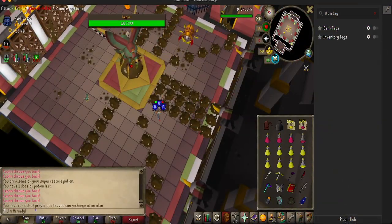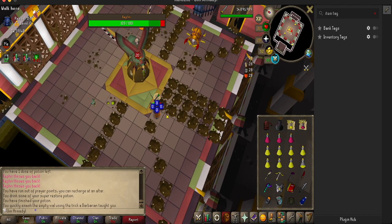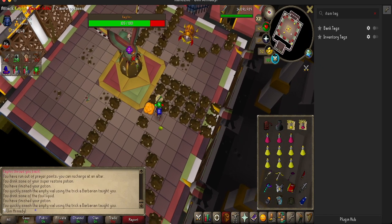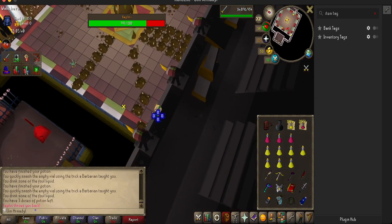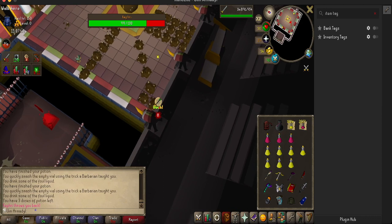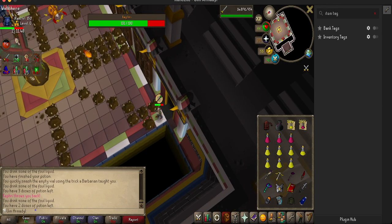Now what happens if you do mess up and get trapped? Well, there is a way to get out. If you are completely trapped and there is nowhere else to go for the Dawn, it will actually push you out. I trapped myself completely in this one square right here and I can't move — I'm actually completely trapped.